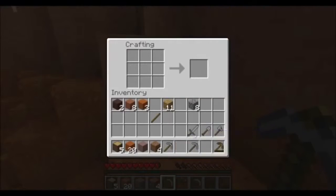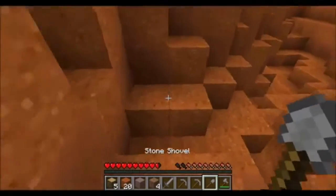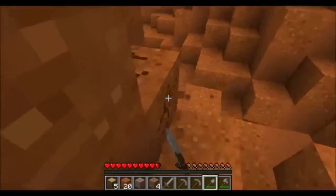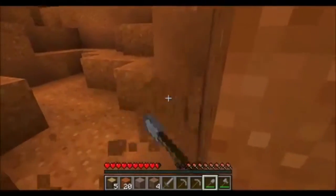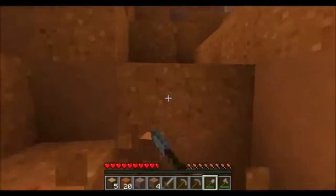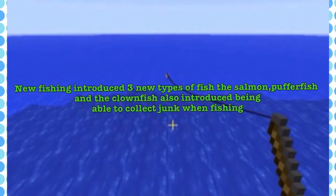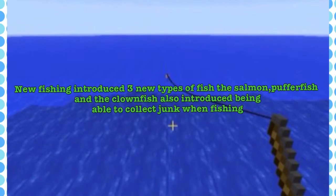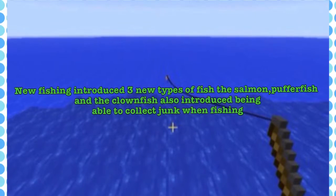The next feature is probably guessable and is kind of an obvious feature. This isn't a 1.8 feature — it is, in fact, 1.7. The 1.7 feature which should be added, and is the top five wanted thing, is fishing rods and the new fish along with the enchantments. New fishing introduced three new types of fish: salmon, puffer fish, and of course the clown fish.